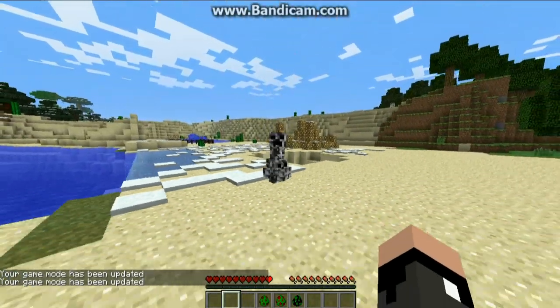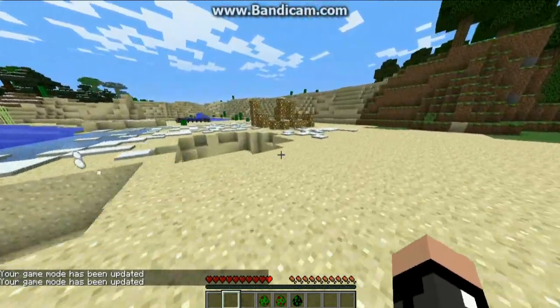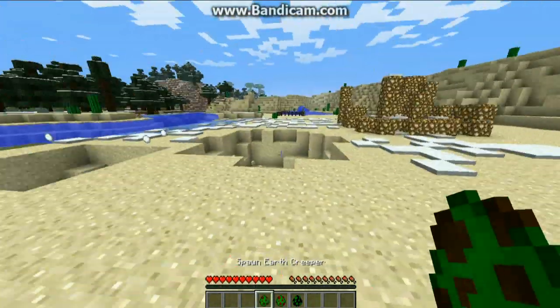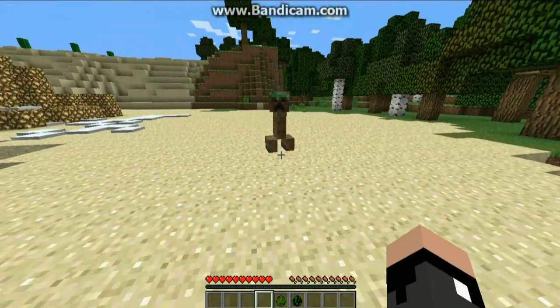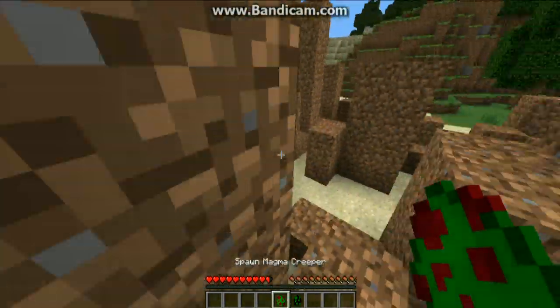This is the Illusion Creeper — they'll actually turn into five different Creepers, and only one of them will actually be able to damage stuff. You'll have to guess which one is the real one and which one isn't. This is the Earth Creeper, which has a pretty cool design and will just spawn a whole bunch of dirt around you.